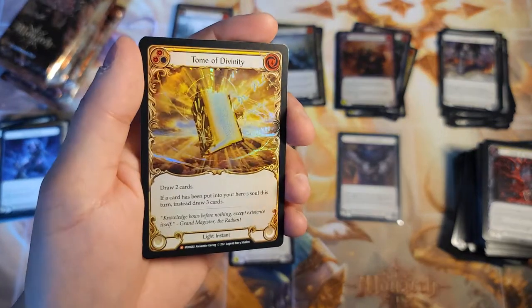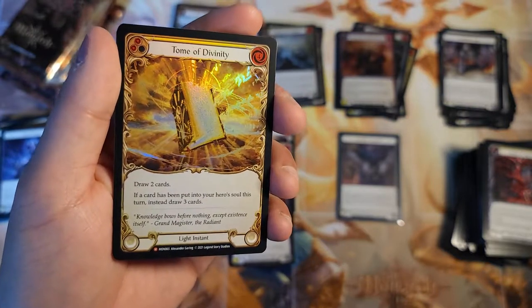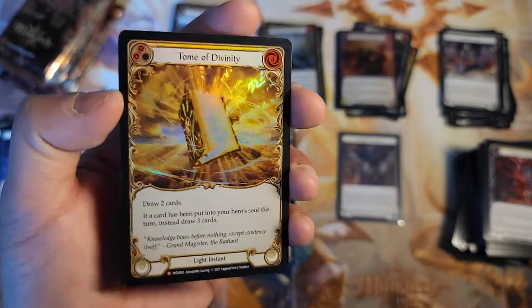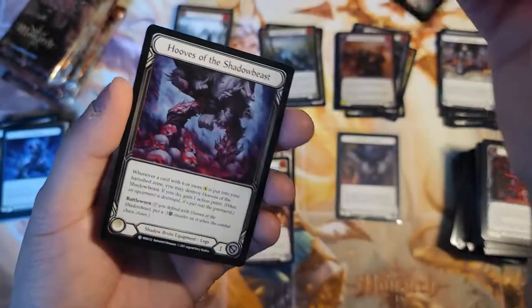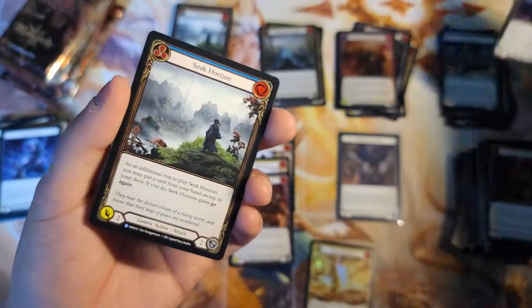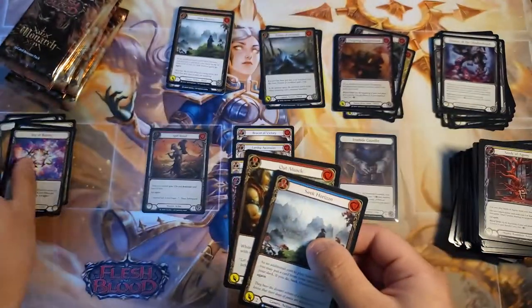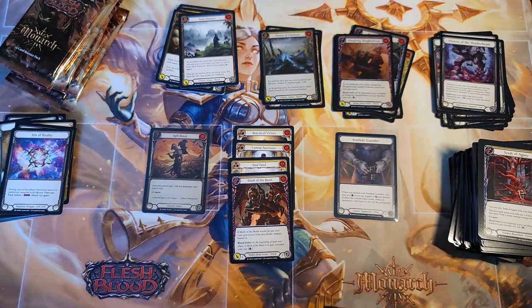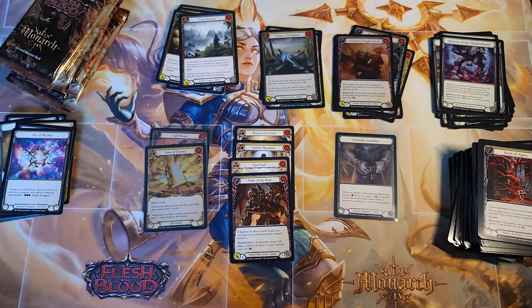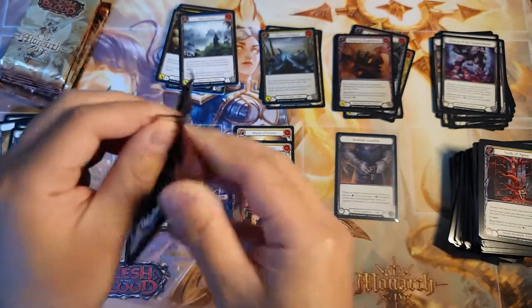Tome of Divinity — not bad. Draw two cards; if a card has been put in a hero soul, draw three cards — light instant. That's a beautiful card. Majestic number six and it's foil — muscle and the token, sleeved up. Majestic number six, still got a few packs to go — can we pull some more spice, some more cold foils?